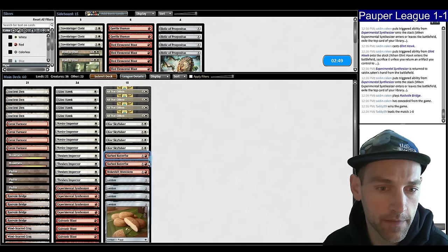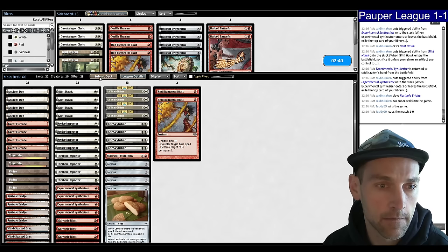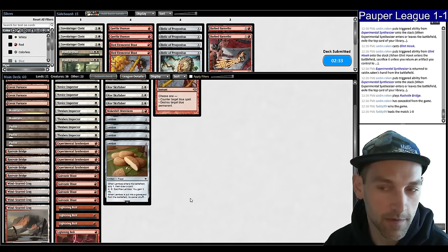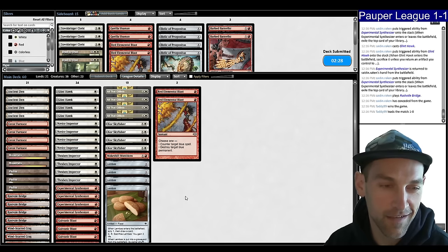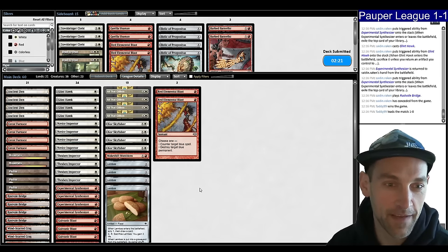Barbed Batterfist is not good here, so we can bring in some Red Blasts. Way too slow to beat Walls. This is definitely the experience of playing Boros — it's like tap land, tap land, and you're dead. But sometimes you get a nice fast start.